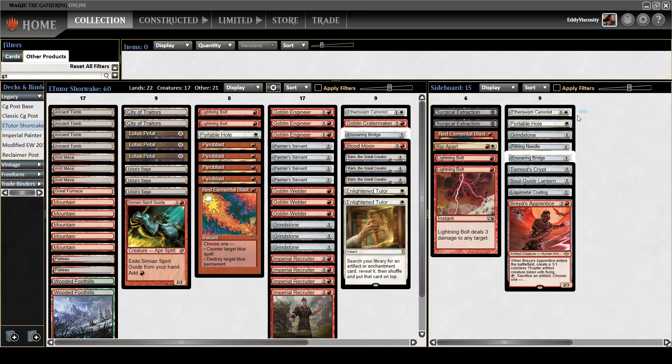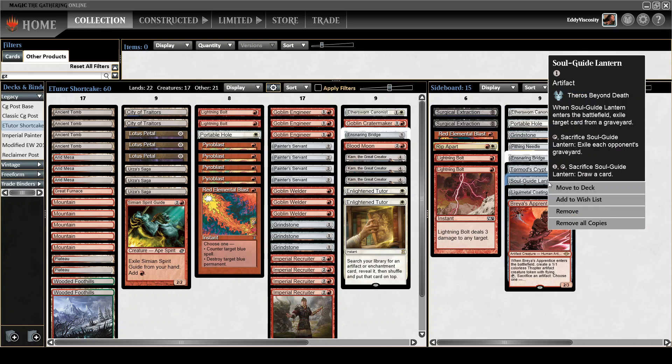So the artifacts that are usually kind of typical are these: Goblin Cannon, Portable Hole for removal, a fourth Grindstone, Pithing Needle, Ensnaring Bridge, and Tormod's Crypt for graveyard interaction.